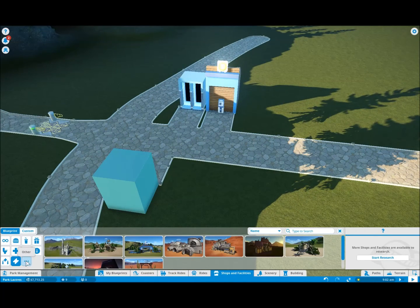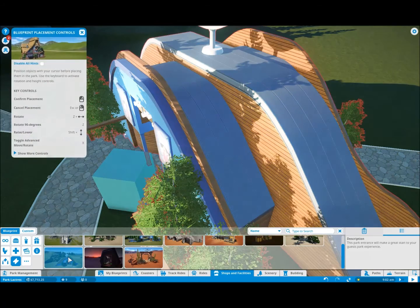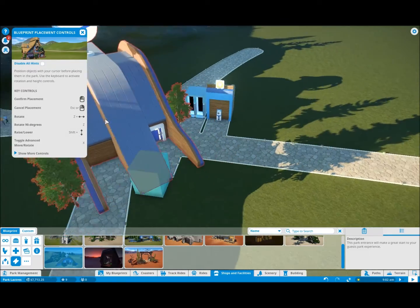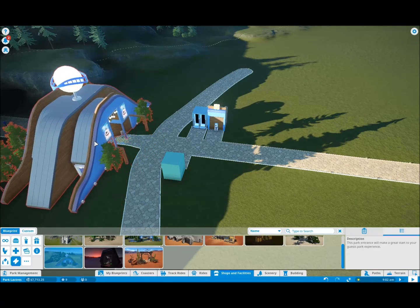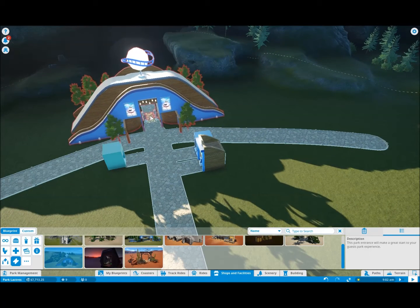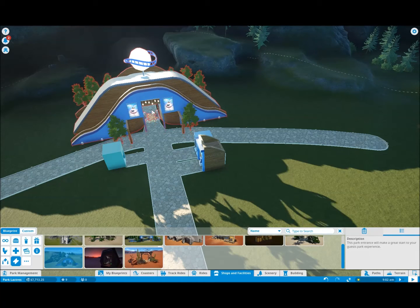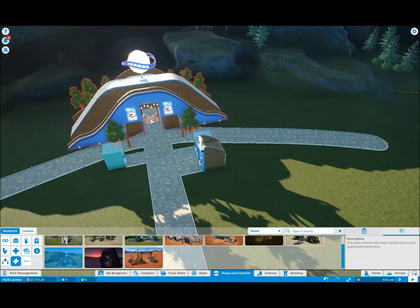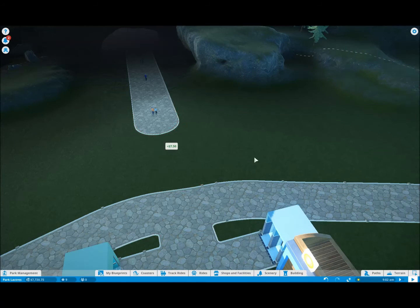We've got a ticket booth — we don't need that. Park entrance? What type of park entrance should we go with? How about one of these? Get rid of that. Ideas — that's sparking ideas with me. I like it. Yes, let's get rid of this. Demolish.